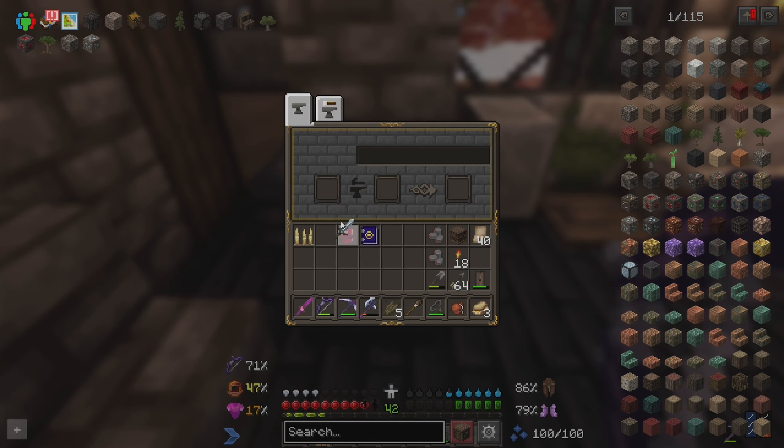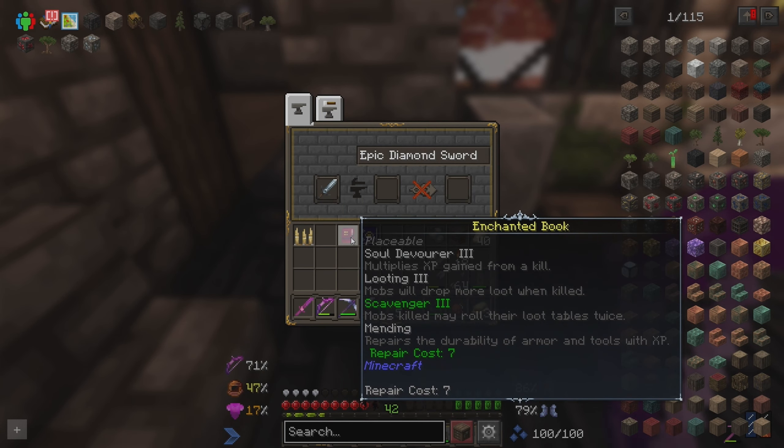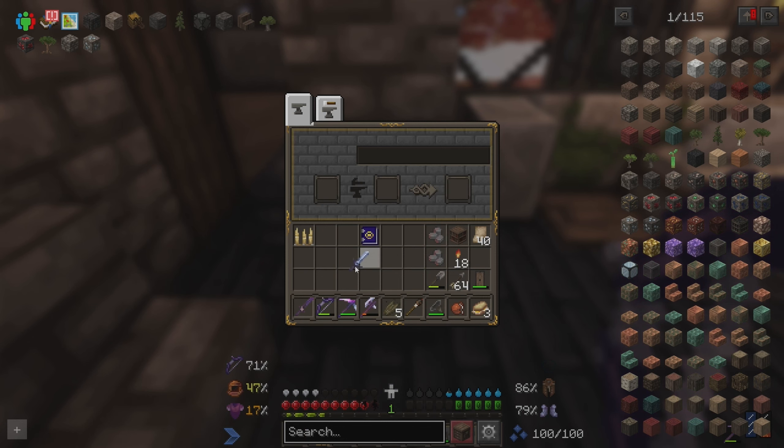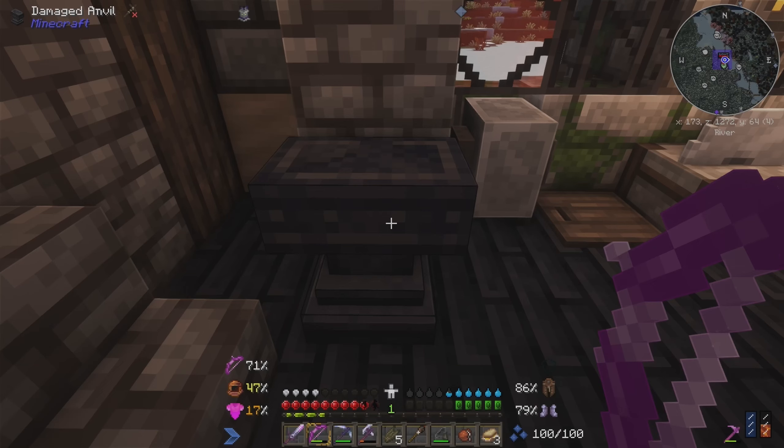And then, at the cost of all those levels we had ground up, we had the perfect experience farming sword. Soul Devour 3 for a ton more experience. Looting 3 and Scavenger 3, which gives us more drops. And then Mending on there, which makes it last forever.